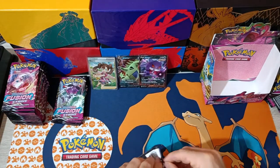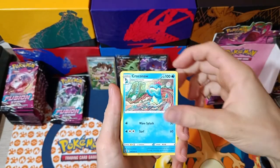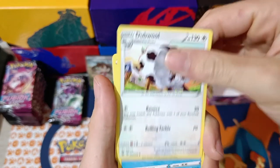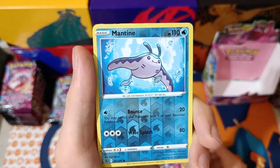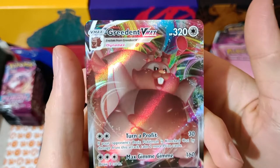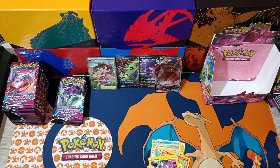Pack number 14. We have Lightning Energy, Croconaw, Excadrill, Double, Clauncher, Growlithe, Stufful, Sigilyph, Toxel. Reverse Mantine. And we have Grapploct VMAX — look at that! Awesome. So we've got four pulls so far — that's amazing. Let's continue.